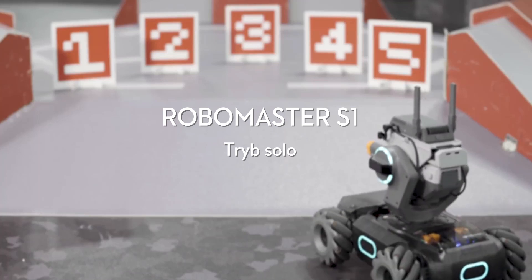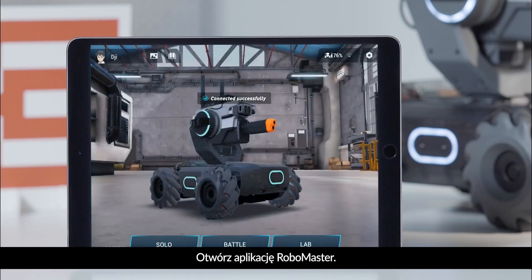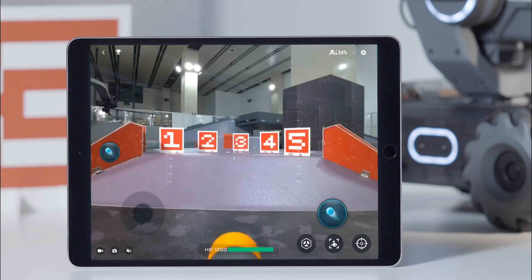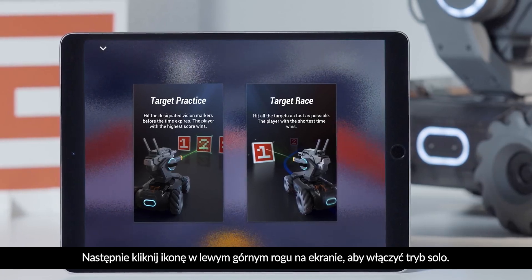RoboMaster S1 tutorial — Solo mode. Open the RoboMaster app, go to Solo, then tap the icon on the top left of the screen to enter solo mode.